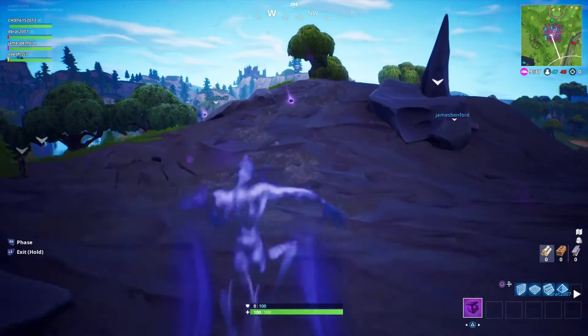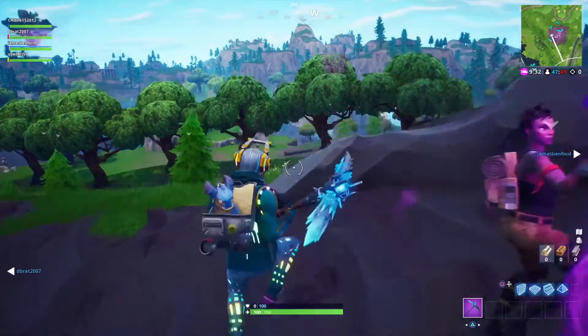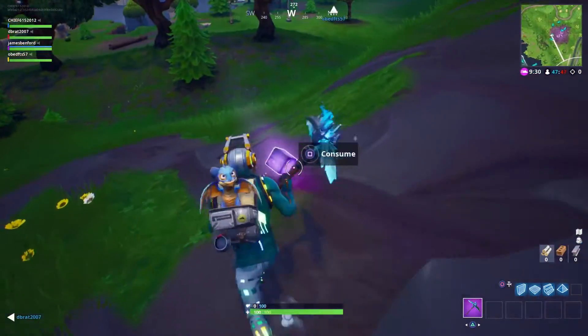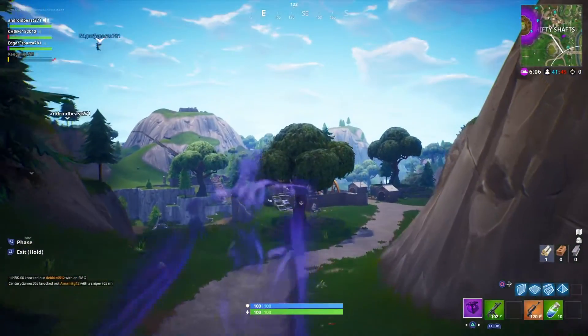If you want to exit, hold L2 for about two to three seconds and you'll come out of it. If you find another Shadow Stone, you can go back in.